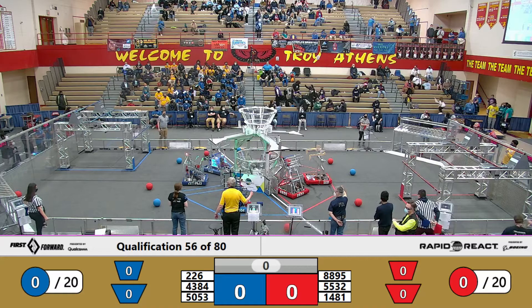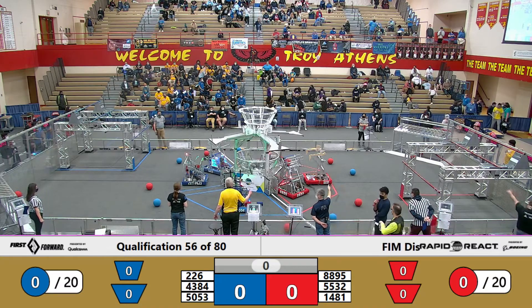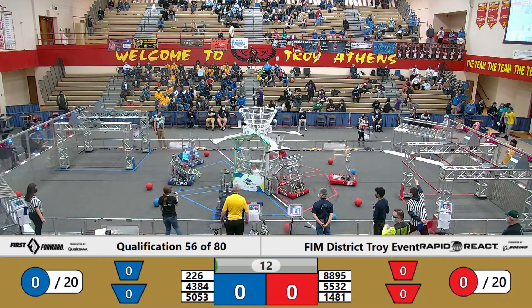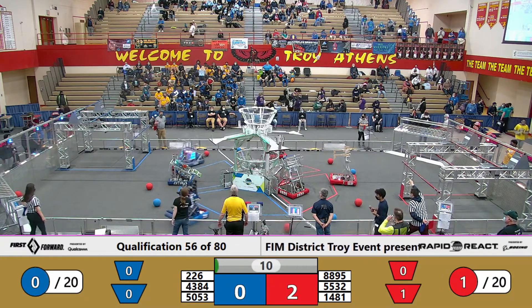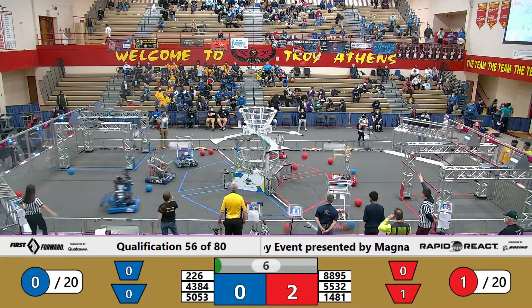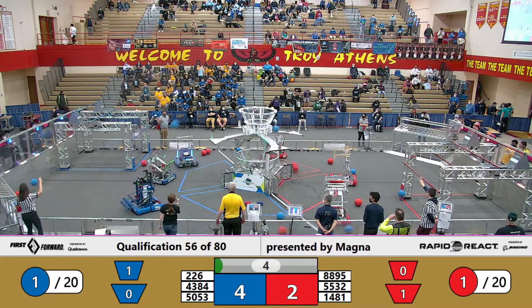This match starts in 3, 2, 1, go. Red Alliance is quick to score in the lower hub starting off this match. Blue scores one in the upper hub with a few shots emitted. A score to the upper hub by the human player for the Blue Alliance.